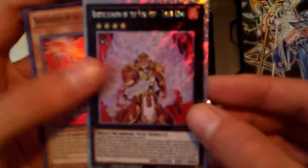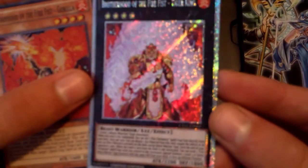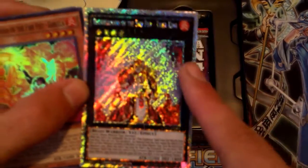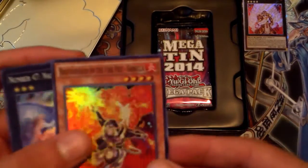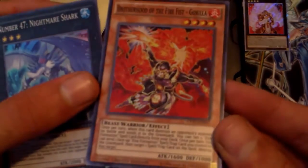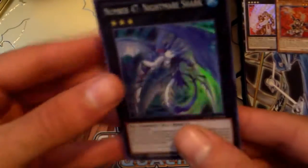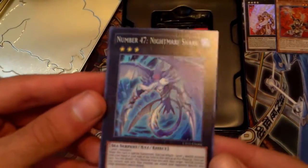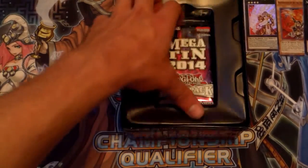Oh, that looks pretty sweet — wow, it's very shiny. It's so shiny that my camera does not want to focus. The edges are silver and crazy — that's extremely shiny. Super rare Brother of the Firefist Gorilla, that's kind of cool. Sorry about the glare guys, but it's pretty sweet. And Number 47 Nightmare Shark — so an easier number card to get for all you number hunters out there instead of getting the Shonen Jump one.